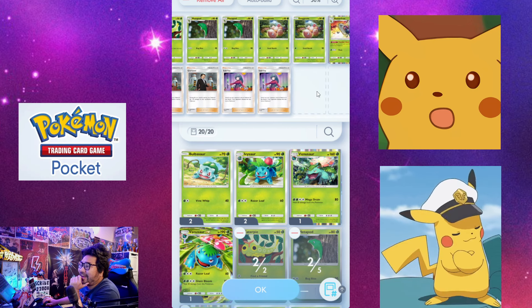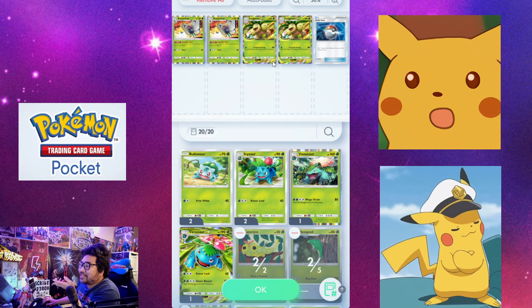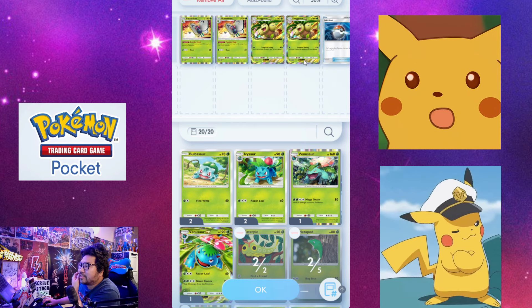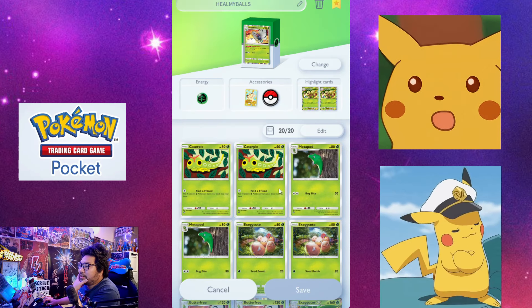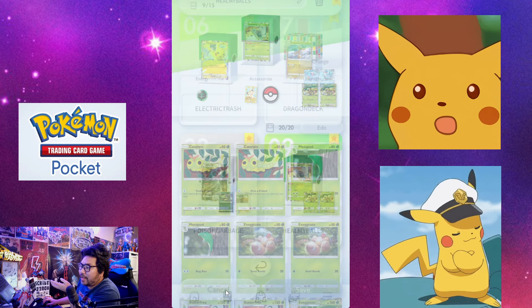I have a Butterfree and Executor deck — this is quite a strong, formidable one. I have two Ericas, a Pokeball, and Professor Oak in there. I think this is a good deck, and you can mix and match with other green types or plant-based Pokemon that you want.